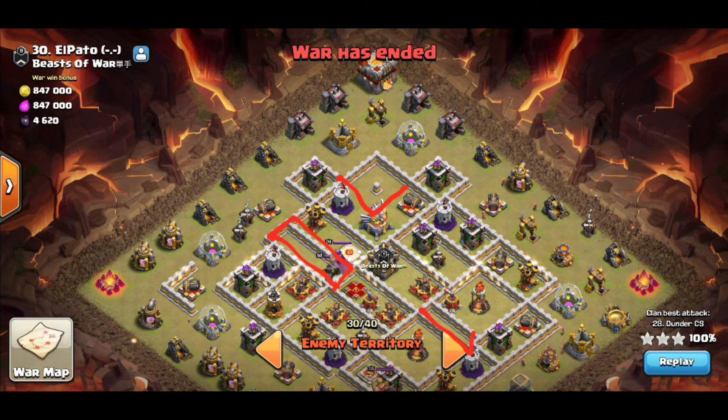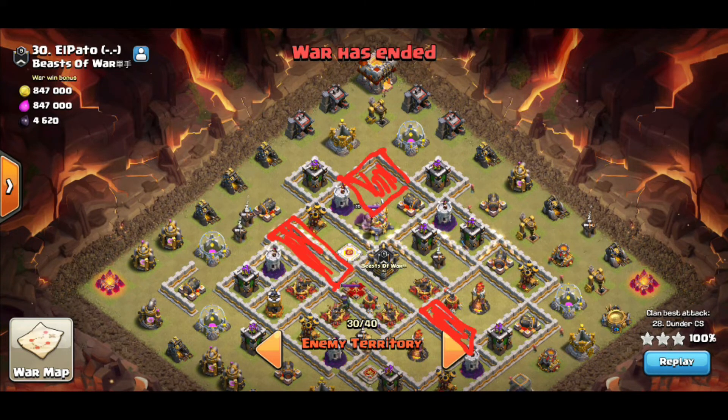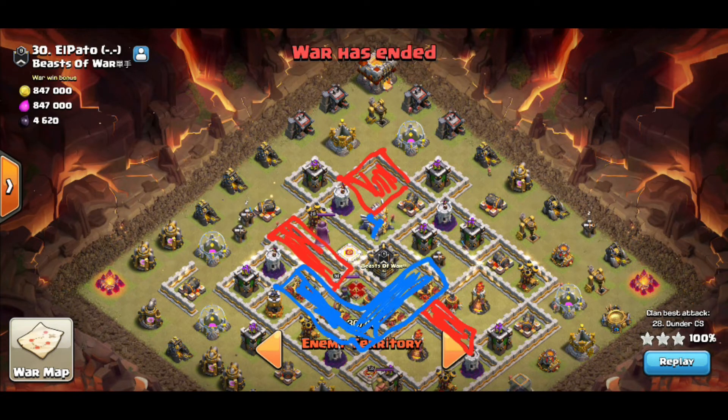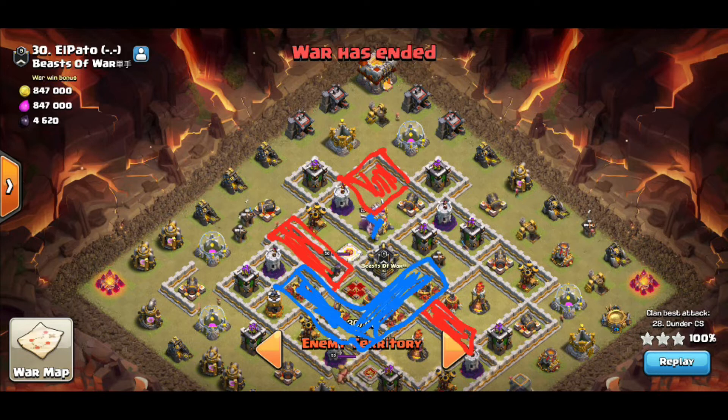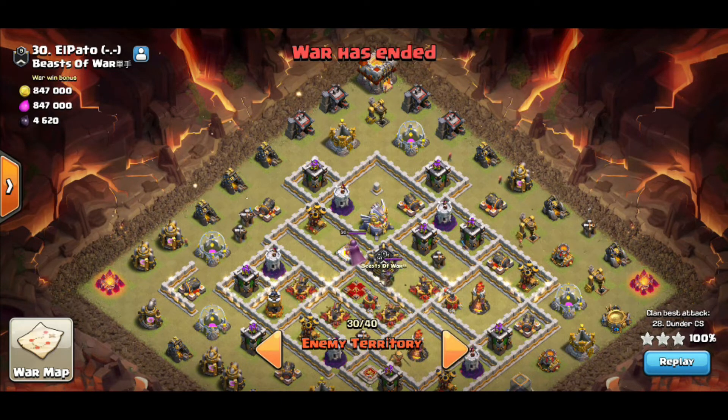First thing that jumps out to me is all this dead space — I like exploiting dead spaces. I'll go ahead and mark out everything in this base that I think is exploitable. The next thing we need to highlight is where are the high damage areas. Obviously the eagle is high damage especially at Town Hall 11, but you have almost a boomerang shape here with all your X-bows and your queen all in the core — so it's both high damage and high hit point.